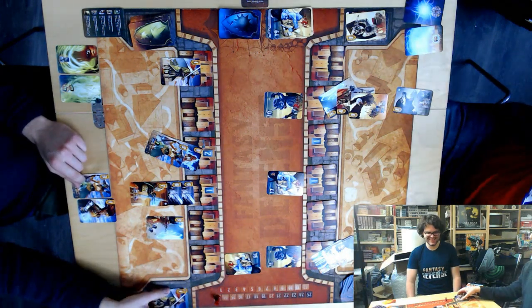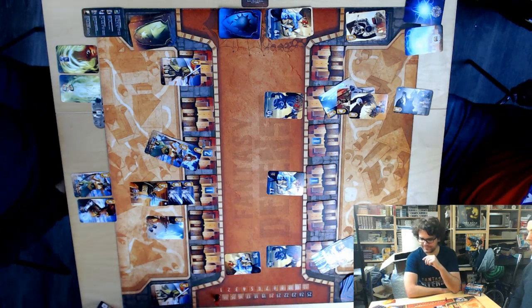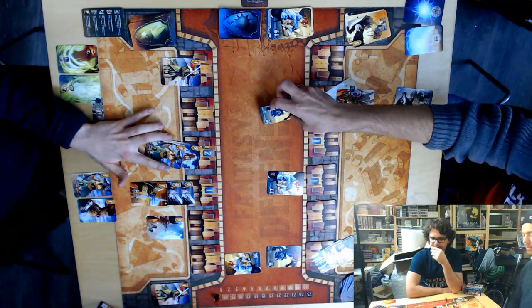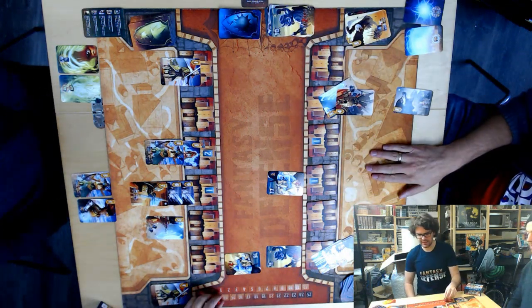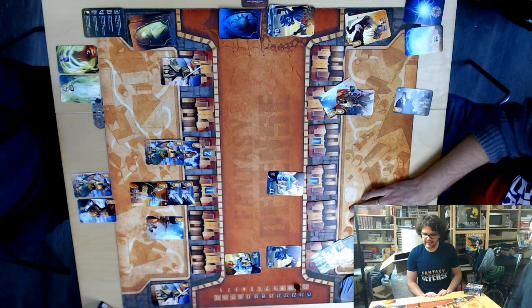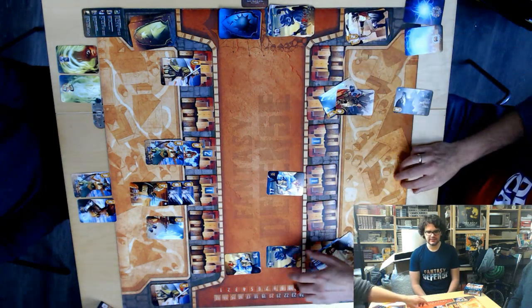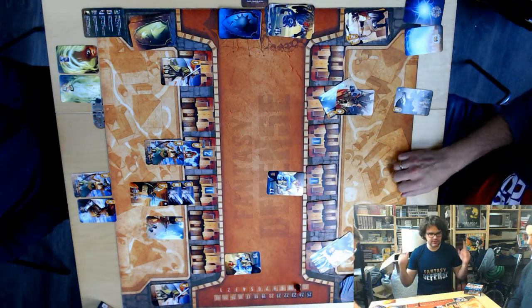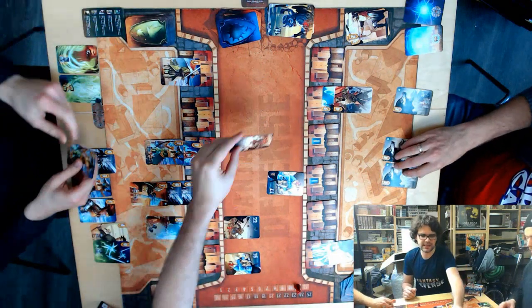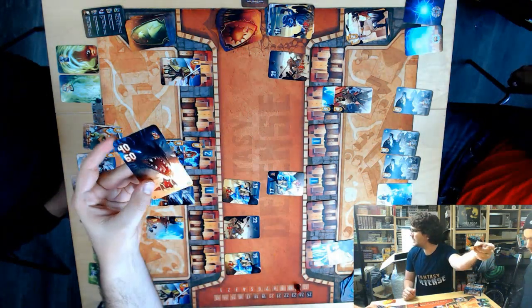My guy goes to the graveyard with his one life. On my side it looks bleak too — this is 10 against 10, so we die but he also dies. Two more damage brings us down to 11 life. This other gate is still enough: seven, nine, thirteen. I get rid of this guy and this guy. Then draw five cards — we're about to hit the first of the dragons, I believe.